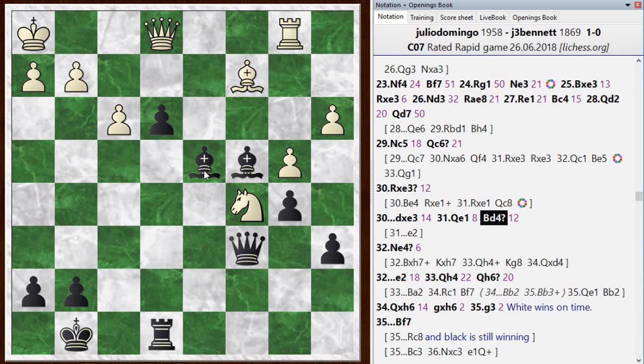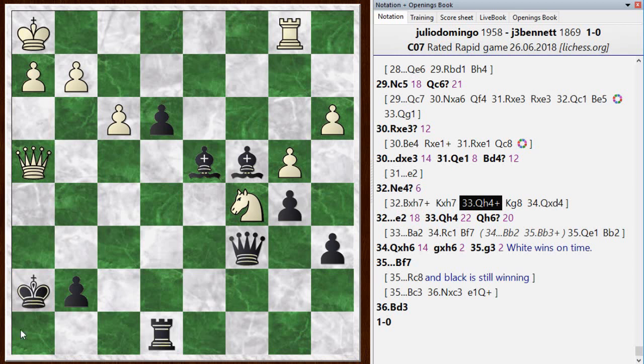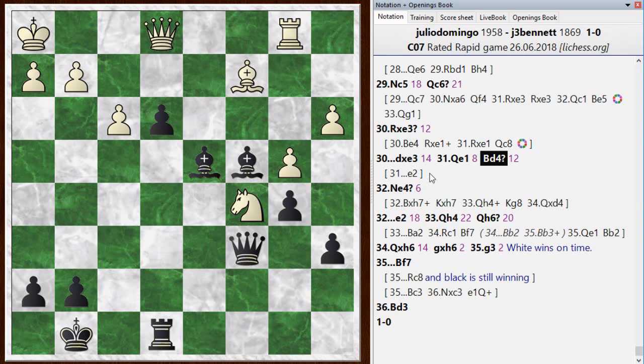White has the move bishop-takes-h7 check. If I take, the queen comes out with check, I go back, and he grabs the bishop — so he picks up a pawn. The chess engine still thinks I'm slightly better with this dangerous passed pawn and bishop versus knight, but it's much closer to even. Whereas if I don't play bishop d4 and instead play e2 — the top choice — I'm just winning. I make a blunder but my opponent doesn't spot it either; he's also in time trouble and plays knight e4. Then I do play e2, and that tactic is no longer on the cards.